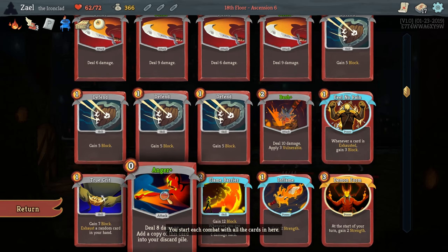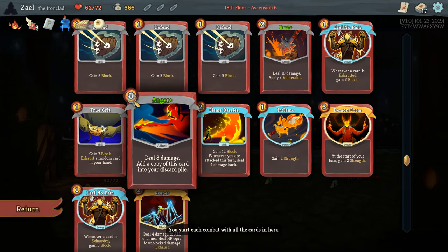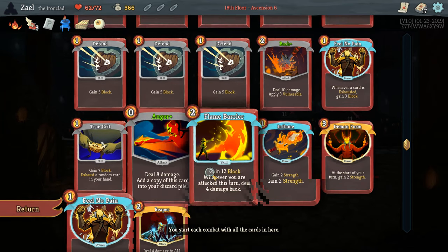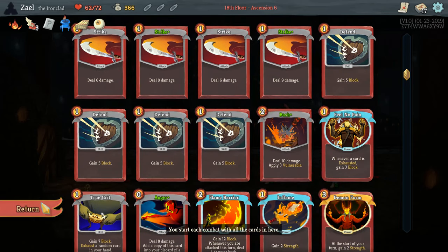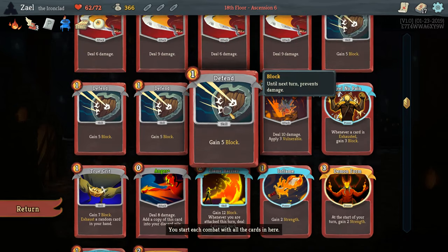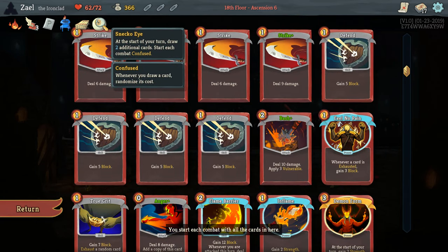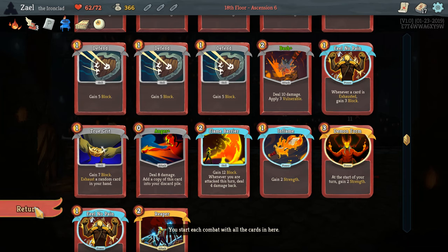Going into Act 2, I have a few priorities. I probably need to get rid of Anger because it's going to start clogging up my deck, and I definitely need a replacement — some sort of damage card that doesn't cost zero. I need more exhaust; right now I only have True Grit and Reaper. I have two Feel No Pains which will get me a lot of block if I exhaust. I'm also looking for more AoE, since Reaper is really used to heal rather than deal massive damage.